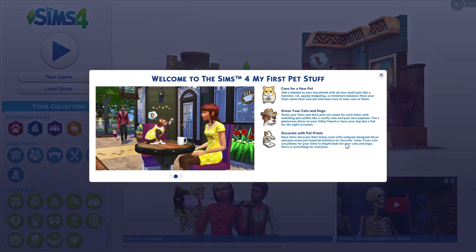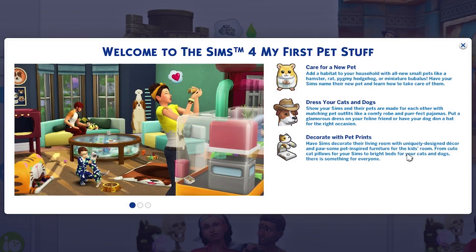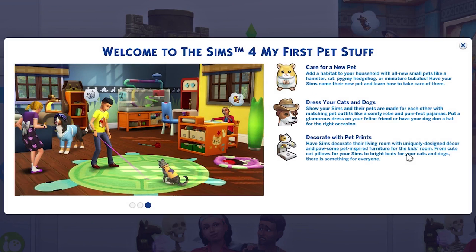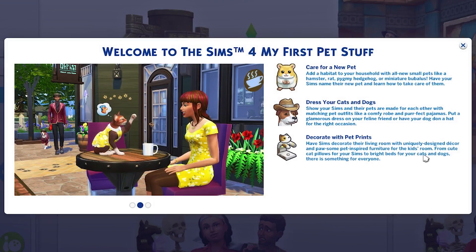If you want to watch the live stream and the trailer, I'll leave links down below in the description. So it says: welcome to The Sims 4 My First Pet Stuff. Care for a new pet. Add a habitat to your household with all new small pets like a hamster, rat, hedgehog, and a miniature whatever. Have your Sims name their new pet and learn how to care for them. Dress your cats and dogs with matching pet outfits, like comfy robes or purrfect pajamas. Put a glamorous dress on your feline friend, or have your dog don a hat for the right occasion. Decorate with pet prints and paw-inspired furniture for your kids' room.